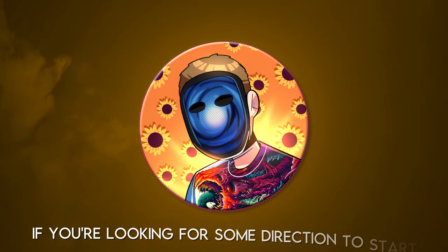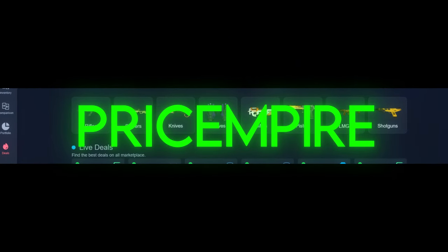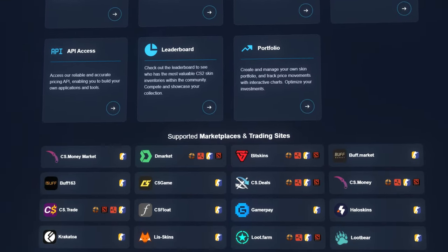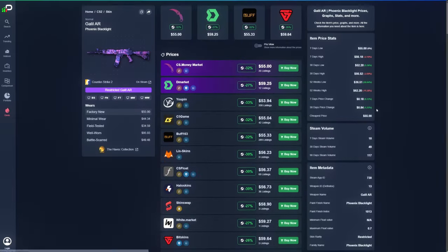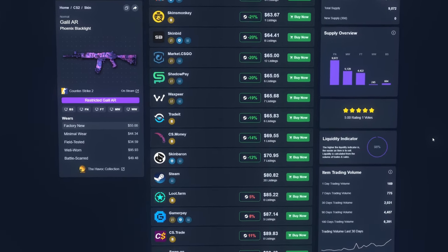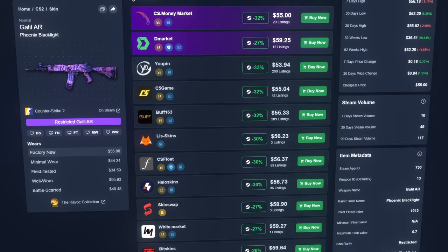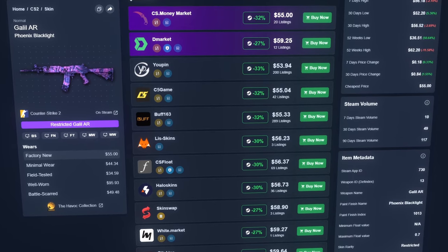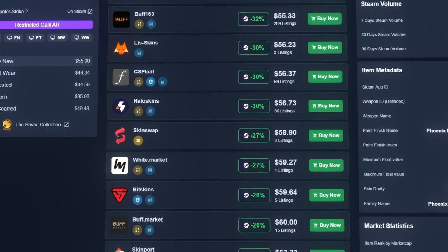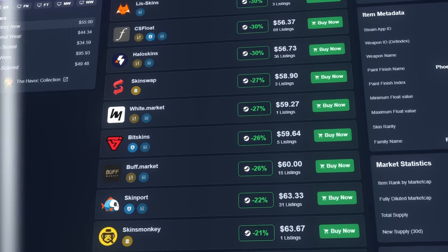If you're looking for some direction to start, my best piece of advice is to use a resource called Price Empire. Price Empire is one of the absolute best price comparing websites for CS2 skins. Navigate to any skin's page and it will show you a list of the most commonly used marketplaces with the cheapest price for that skin on each. From there you can safely sign up for an account on each marketplace, making it much easier to snipe a low-priced skin when you find a good deal.